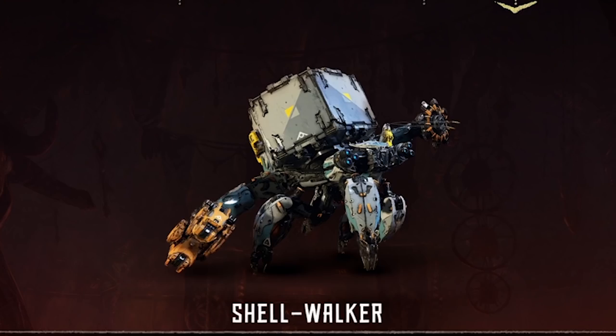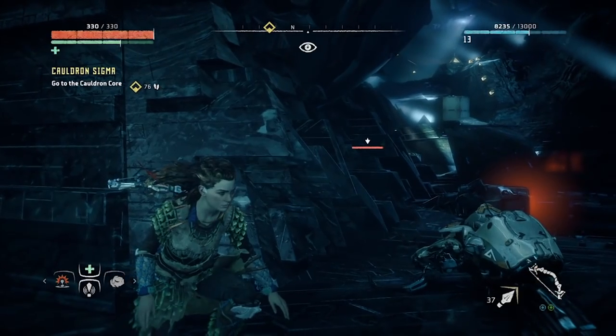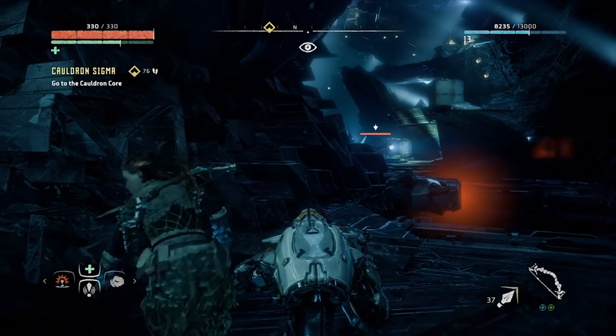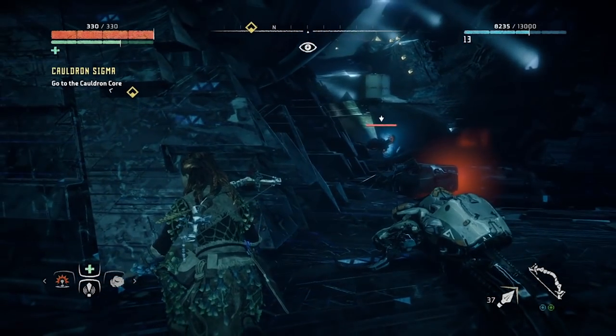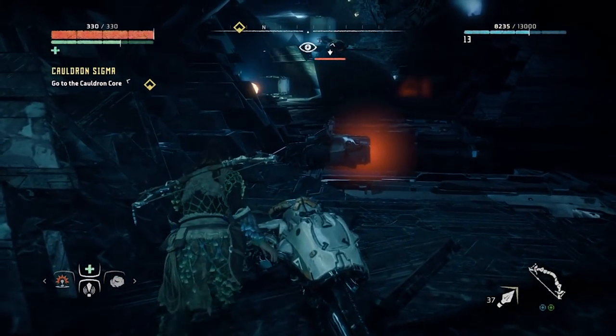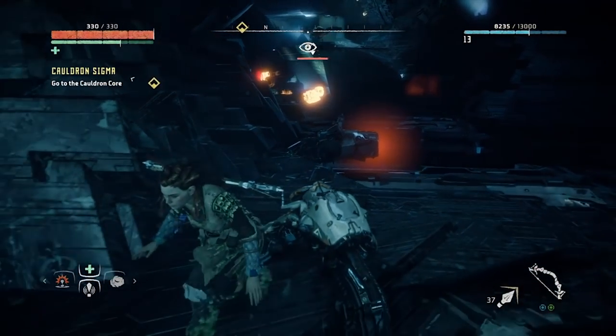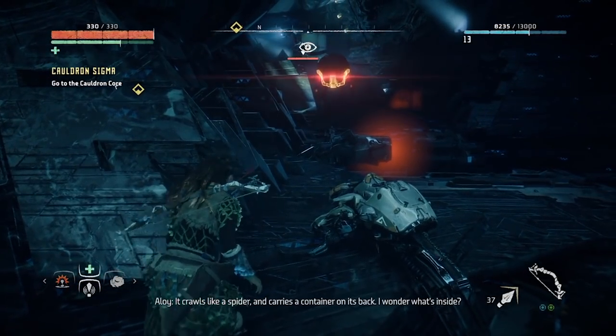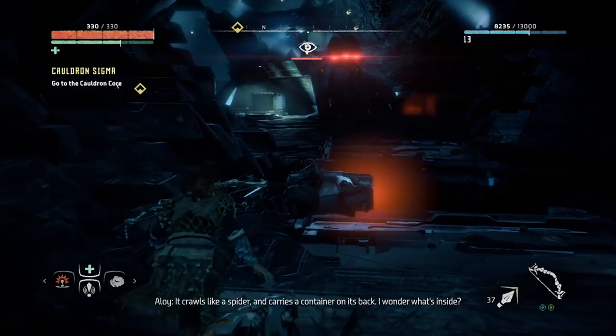Shellwalker: If you're feeling benevolent, you can simply fire a couple of arrows at the large claw holding the massive canister to their back. The canister will pop out, you can sprint in and pick it up, and then flee. If not, I recommend attacking from behind as much as possible. Their claws make for some devastating frontal attacks, but luckily they're pretty slow. Disable the claws first, then make sure you stay behind it to get the most strikes in with the least risk possible.